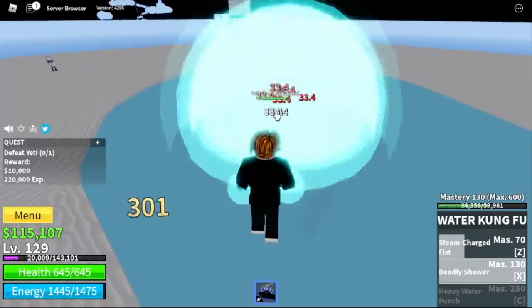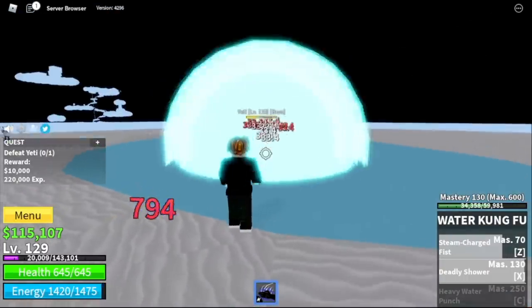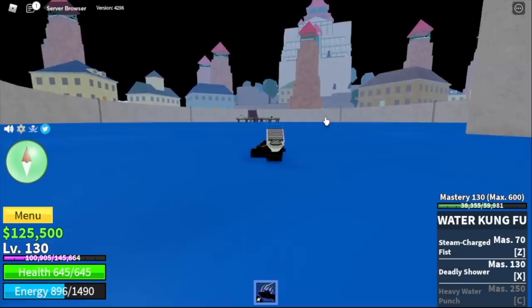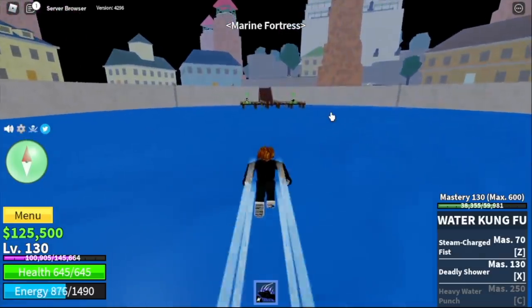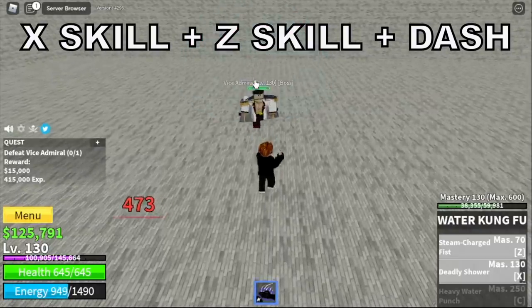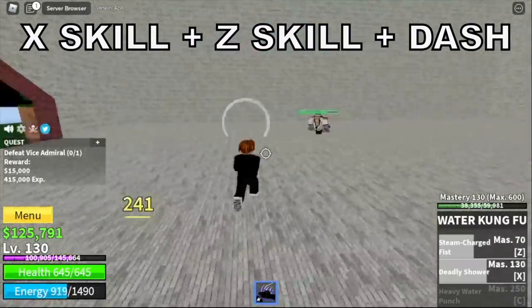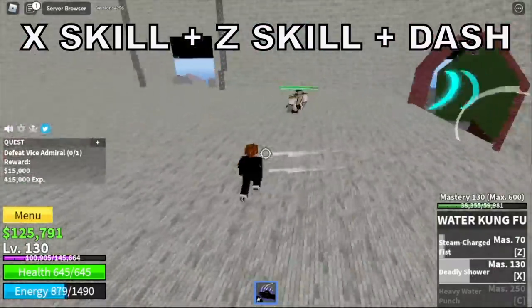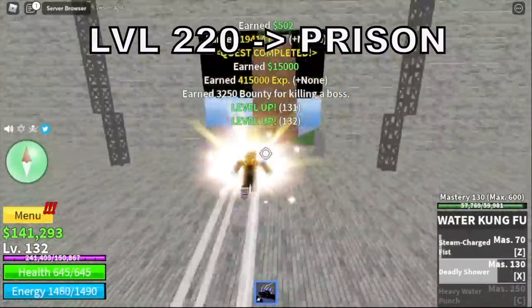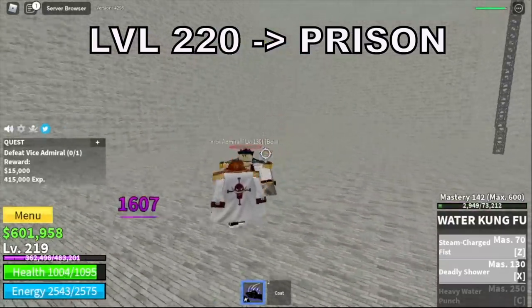Here it is — now grinding will be a lot easier. Stat check before we move to the Marine Fortress: melee 179, defense 110. With the Marine Fortress, we're going to start and end with the Vice Admiral. Technique here: Exit skill, Z skill, plus Dash. Dash is used to dodge all the skills of the enemy. We're going to reach level 220 here. After that, we will proceed to the Prison.